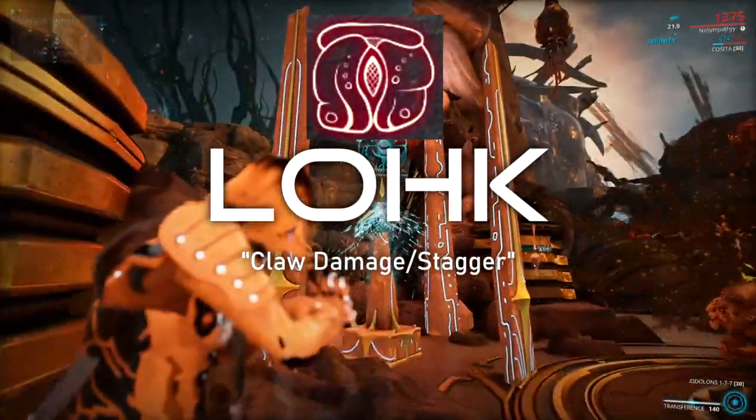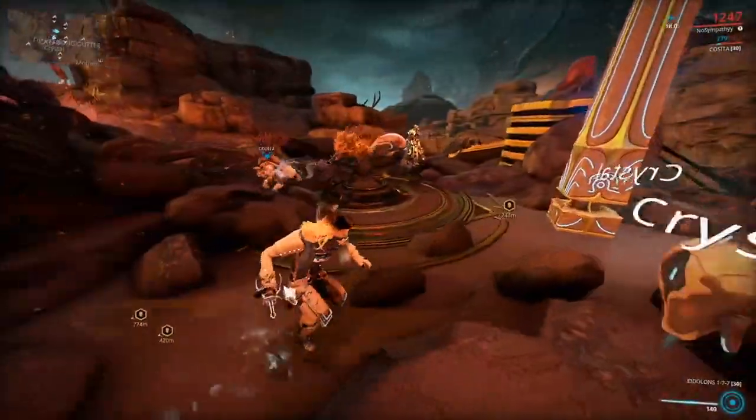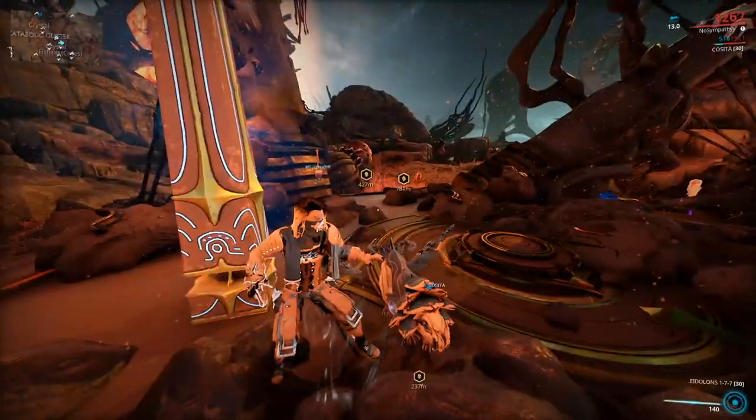Loke, when activated, will damage enemies with a claw-like effect. Just pay attention to the enemy — any stagger or interruption they obtain is when you want to kill them for your loot.